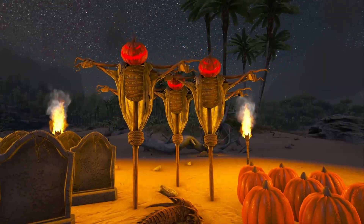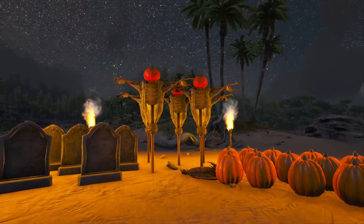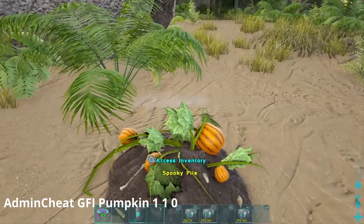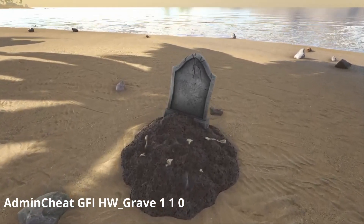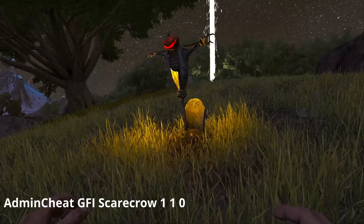The first item on the list is going to be the Halloween decorations, which in this case are going to be pumpkins, scarecrows, and gravestones. All of these items will spawn around the character, so the only thing you have to do is basically stand still and wait for one of them to appear. Once one of them appears, just go up to it, open the inventory, and grab it. As simple as that.